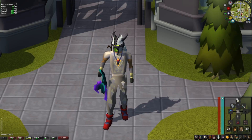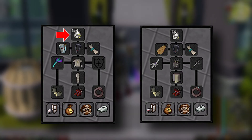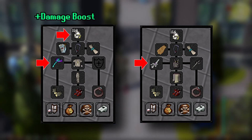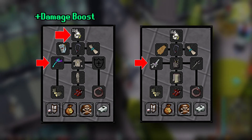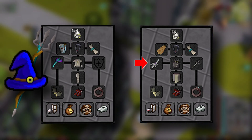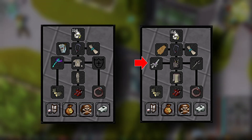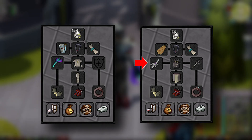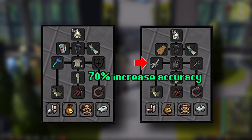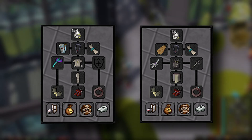For gear you'll use a mix of Ranged and Melee. The absolutely crucial items are the Slayer Helmet, the Blowpipe, and the Arclight. The Slayer Helmet is needed because it's a slayer task. The Blowpipe is super fast for killing the respiratory systems — I prefer Ranged over Magic. The Arclight is essential because the Abyssal Sire is a demonic creature and gives a 70% boost in accuracy against demonic creatures.